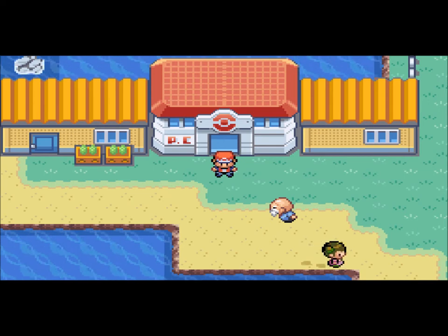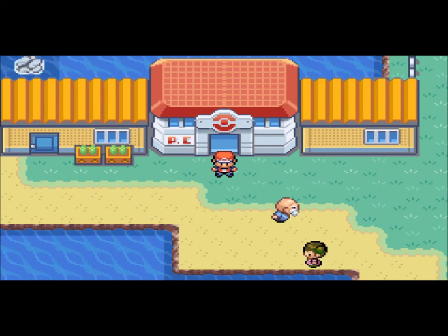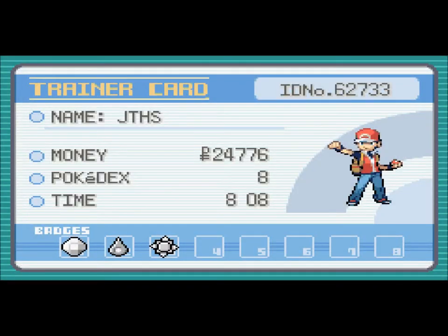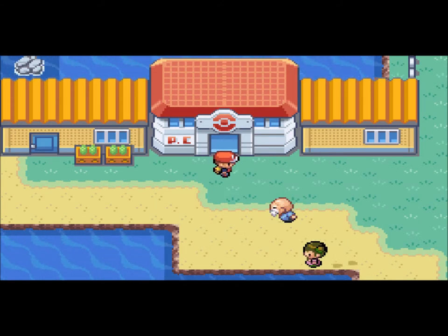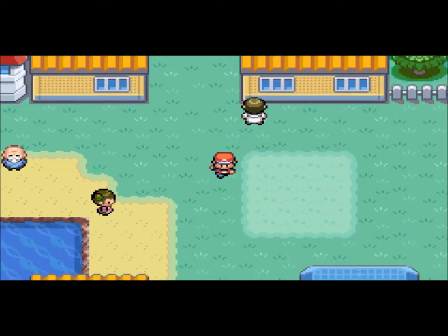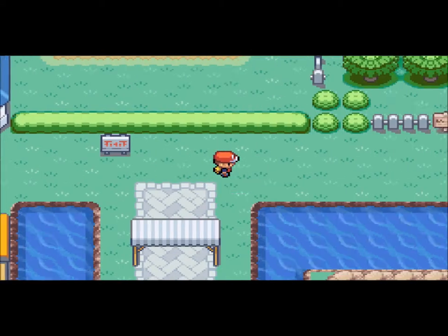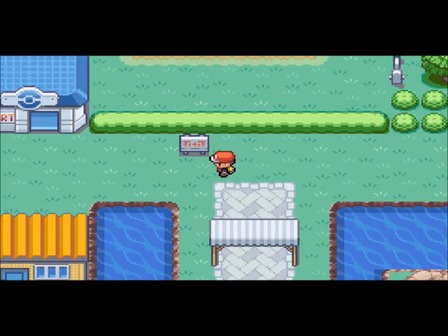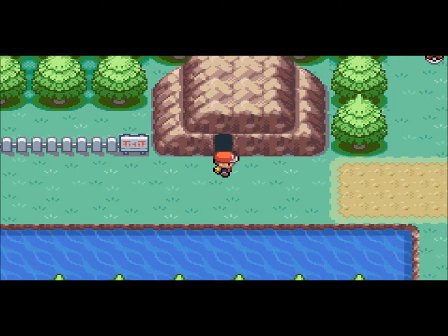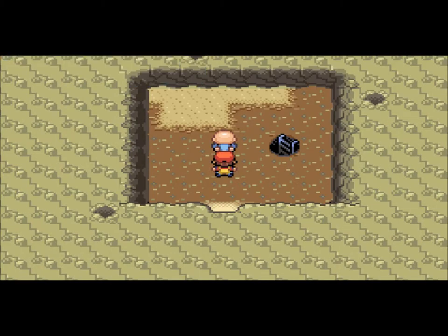In the last part, we took on the third gym of the game, and I got my third Kanto gym badge. There it is. I need five more, so we're looking pretty good. But in this part, I'm going to cover two routes: the route right next to Vermilion City, and the route between Cerulean City and Rock Mountain. Also, here's Diglett's Cave — I'm going to do a quick review of this place.